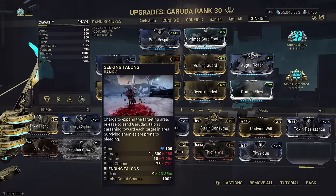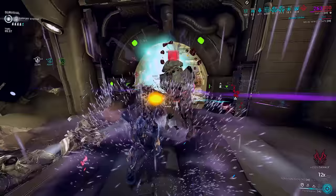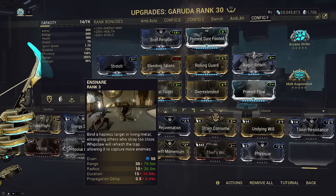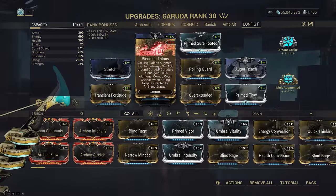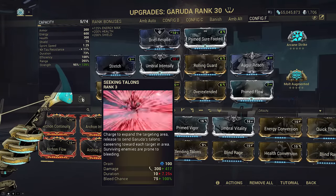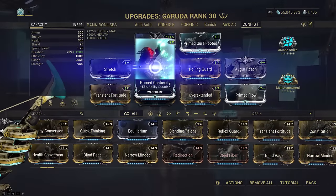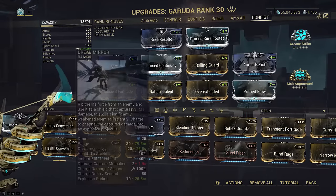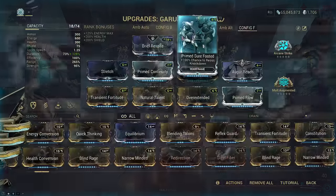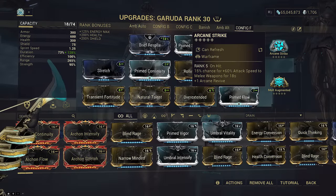The Molt Augmented slot is flex — you don't really need to hit 100% bleed chance, but it is recommended. Alternatively, if you don't like Operator healing via Magus Elevate, you can slot Multi-Reconstruct so that Ensnare or Seeking Talons will heal you to full every time you cast. You could also skip Blending Talons for Umbral Intensify, which pushes you to 100% bleed chance even without Molt Augmented. Lots of mix-and-match options — you could even run Primed Continuity, albeit not 100% bleed chance, but it lets your 1 last 26 seconds, making it actually usable, and letting you skip Primed Sure-Footed if you don't own it.